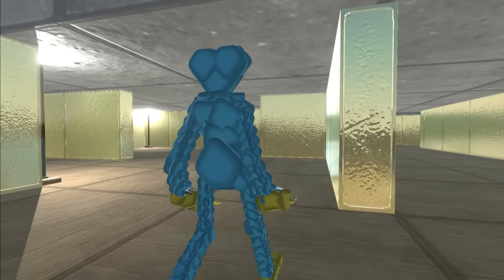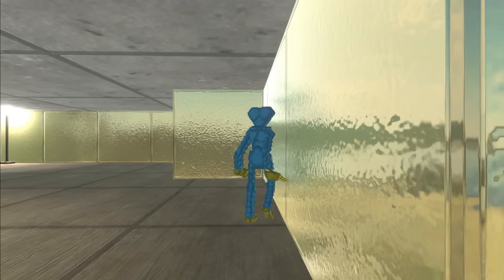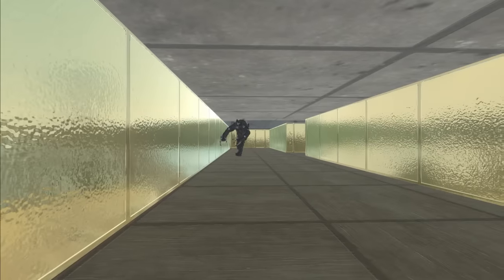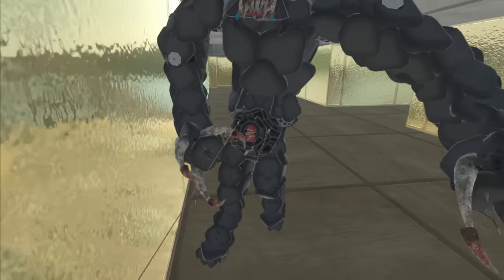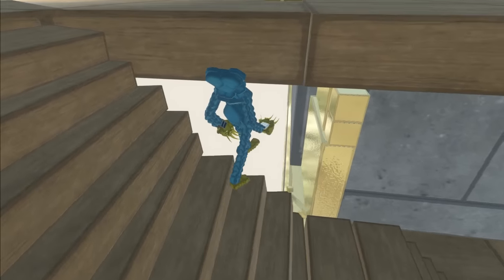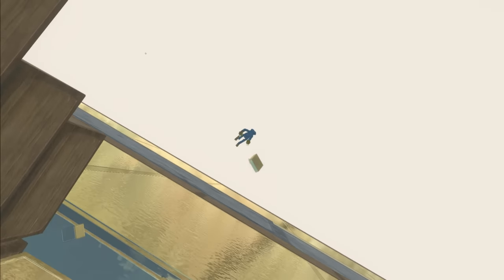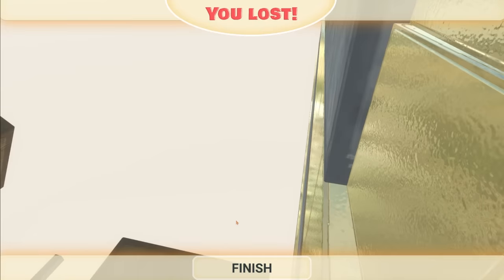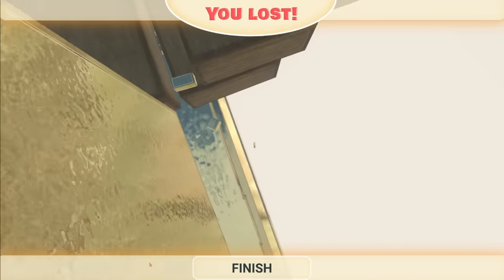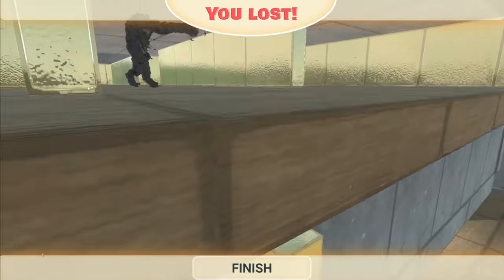Something strange is about to happen on the next level. Here we have Huggy Wuggy in the Back Rooms - very weird combination. He's going up against Killy Willy, basically a more terrifying and powerful version of Huggy Wuggy. Oh - he's running away, he's going down the stairs! Wait - he's fallen out of the Back Rooms! Huggy Wuggy is dead - the first to find the exit to the Back Rooms, he's gone into the void.